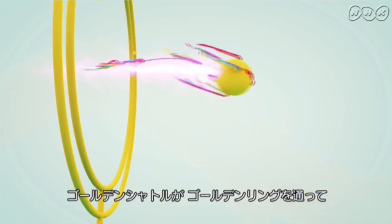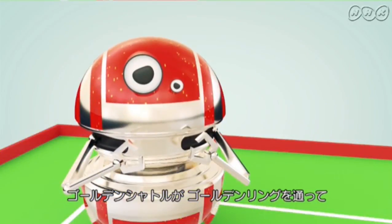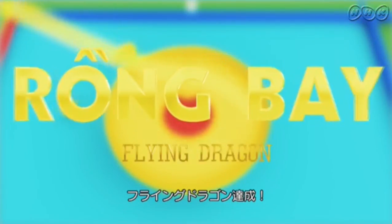The first team to get the shuttlecock through the golden ring and into the golden cock will finish the game with a knockout victory. This is called the flying dragon.